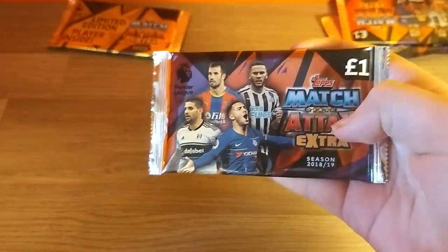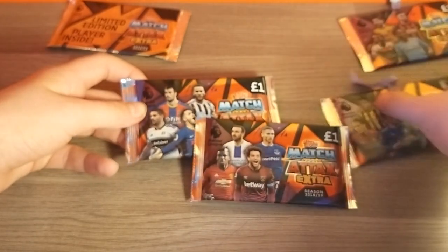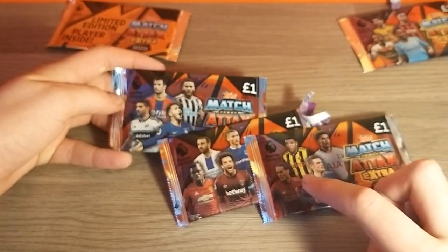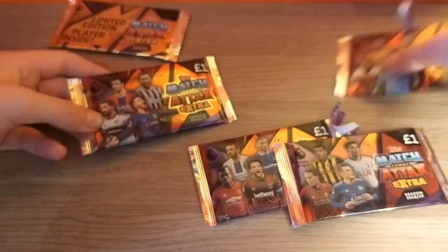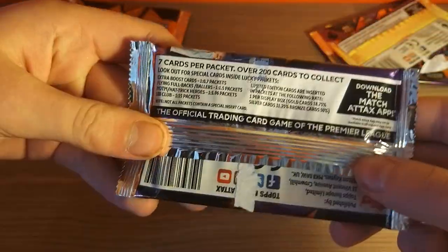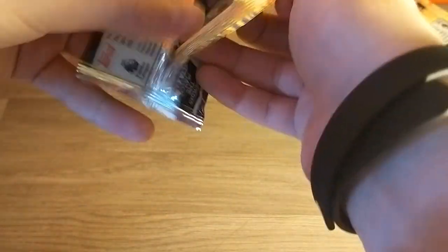We've got different picture-type packs in this multi-pack — all four of them here, which I think is compulsory. We've got the VVD pack, Pogba pack, Hazard pack, and the Sterling pack. Without further ado, let's crack into them, but first let's show you the odds — pause the video if you want to see them in more detail.